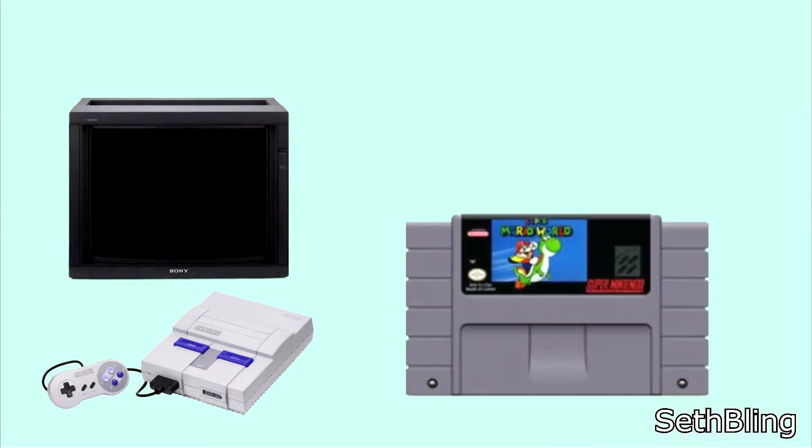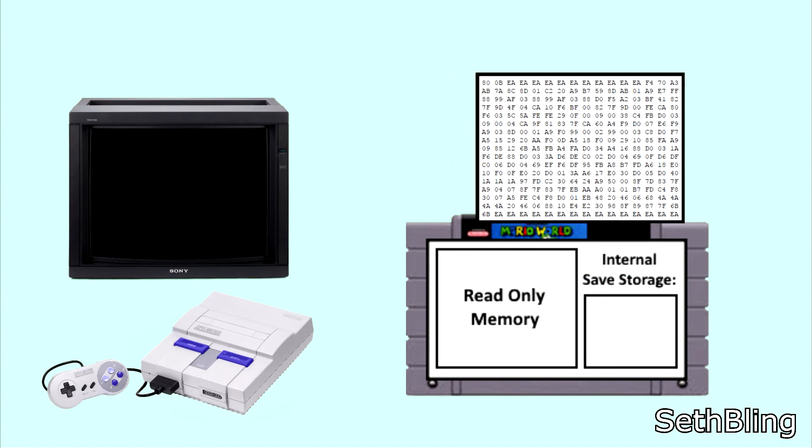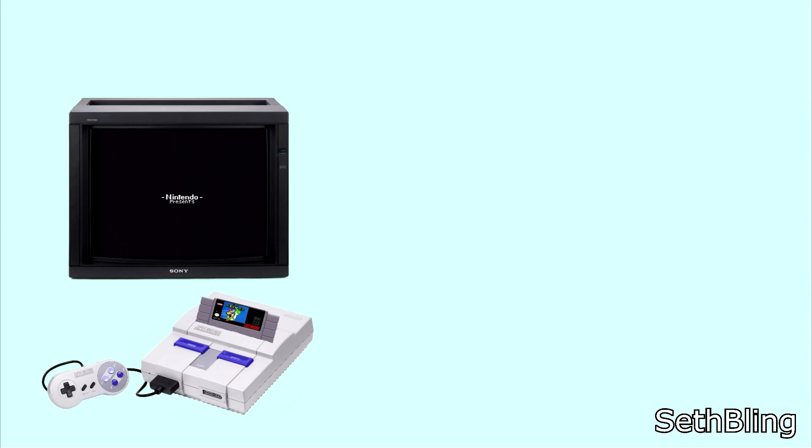Welcome back, SethBling here. This Super Mario World cartridge is the only one like it in the world — well, okay, there's two actually, but that's it. Everything you're about to see in this video was made possible due to a new glitch in Super Mario World discovered by Cooper Harrison. He discovered that if you load certain data into the internal storage of a Super Mario World cartridge, you can trick the game into running custom code. He and I worked together to use this glitch to permanently jailbreak a real unmodified Super Mario World cartridge — well, two actually.